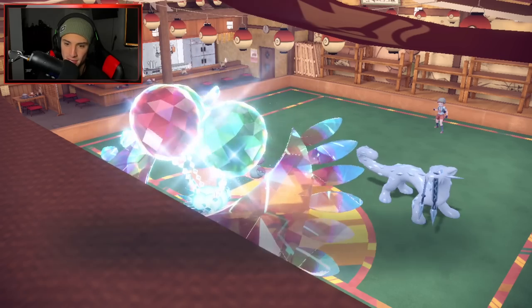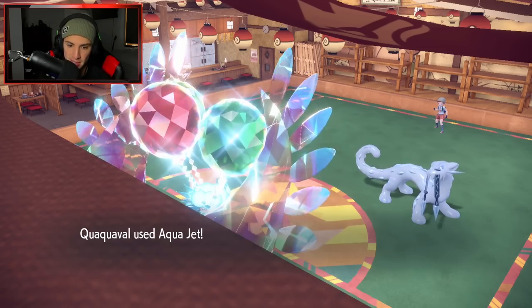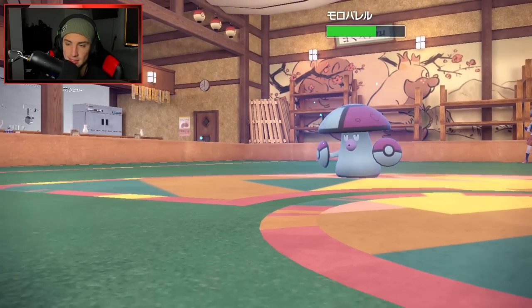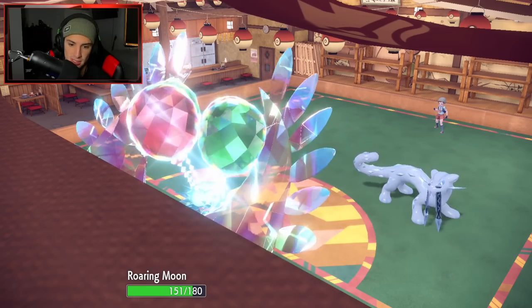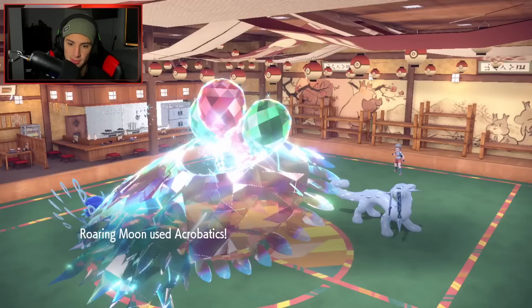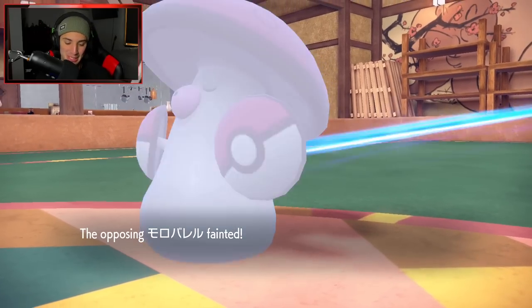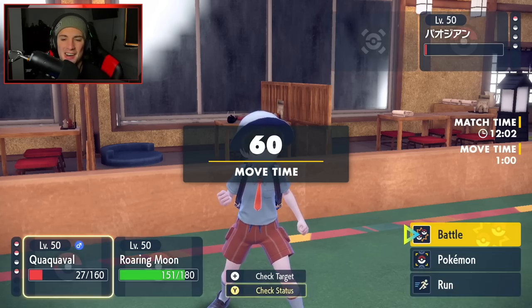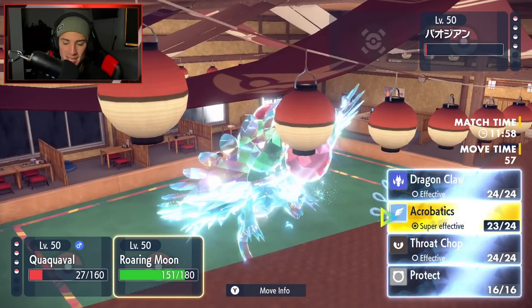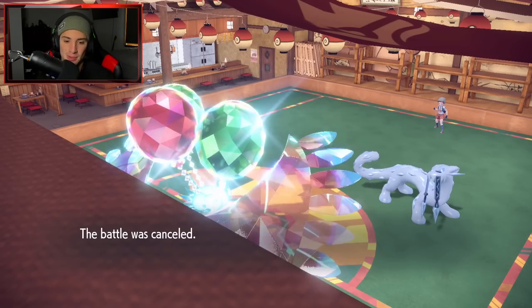Acrobatics drops on Amoonguss after the Terastallize, and that should KO. The opponent calls it and it's basically GG's. What a first battle — solid from both ends. We kept Quaquaval out the whole battle, fully showcasing the Pokemon. We drop an Aqua Jet and Acrobatics and the opponent cancels — we start off 1-0.